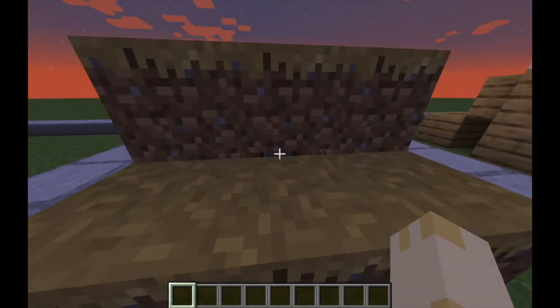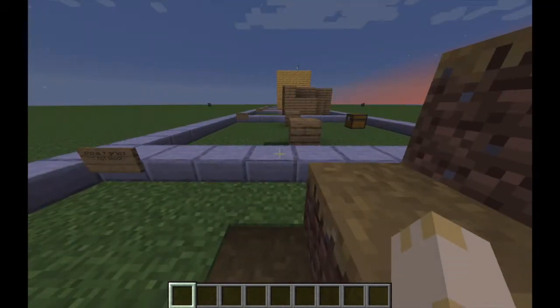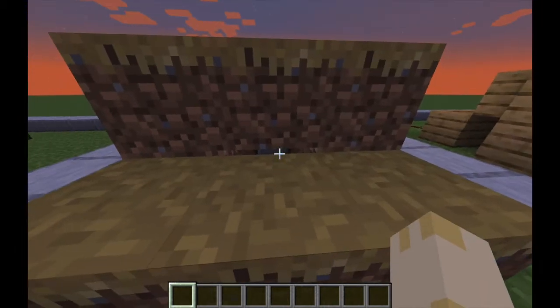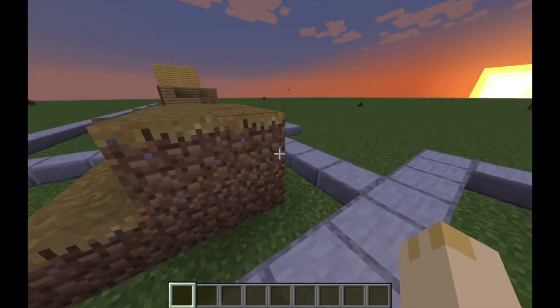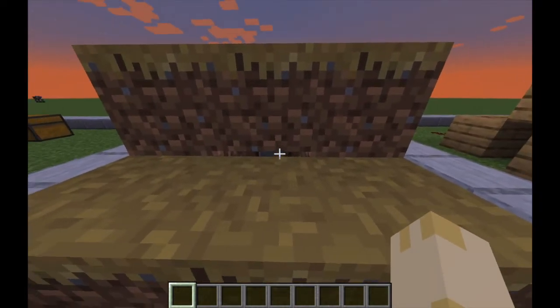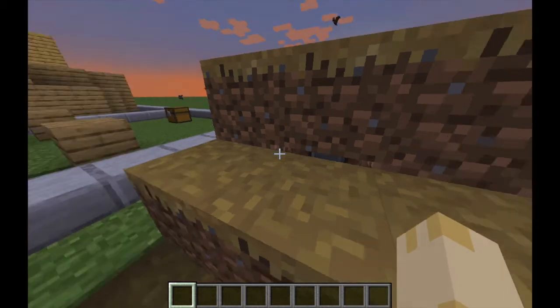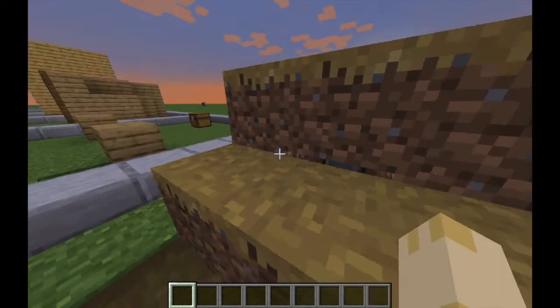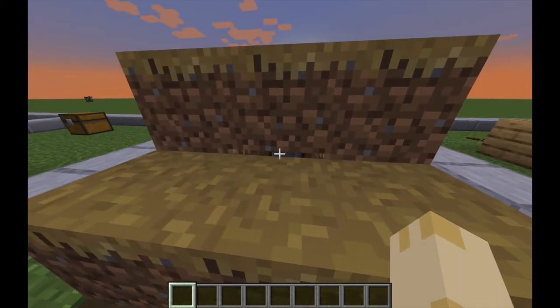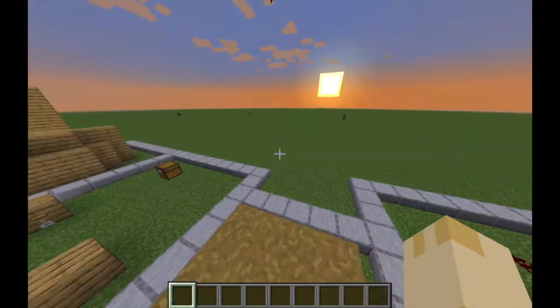This last one relates to that: if you use a shovel or a hoe on grass it makes a path block, and it's not actually a full block. So you can place a command block underneath it that teleports you to the coordinates of your base — or diamonds in this case — and then put a button on it. You can actually press it through the small crack in the blocks.